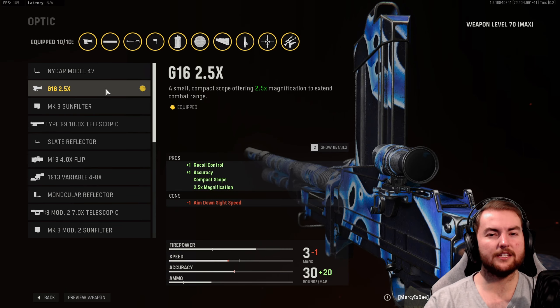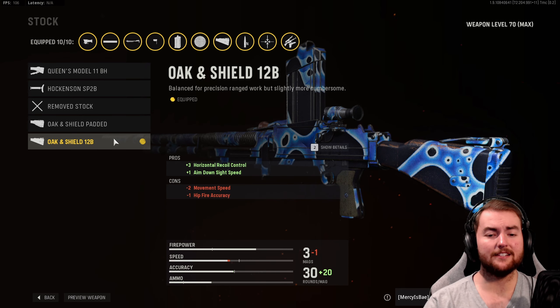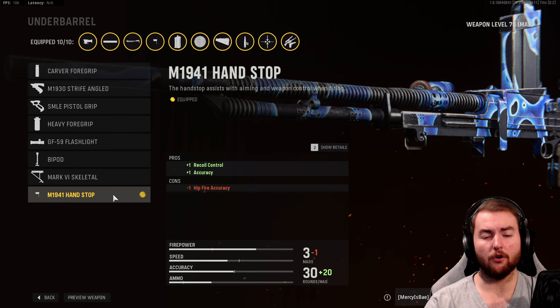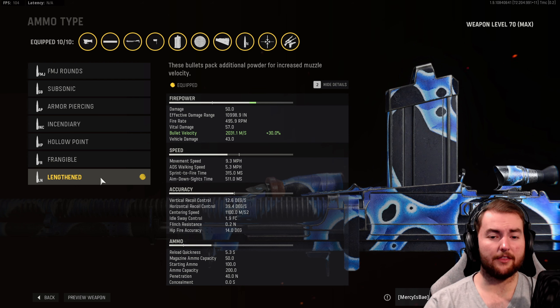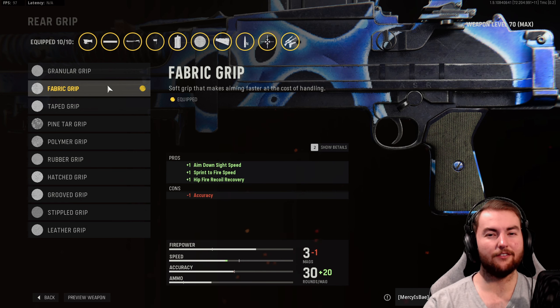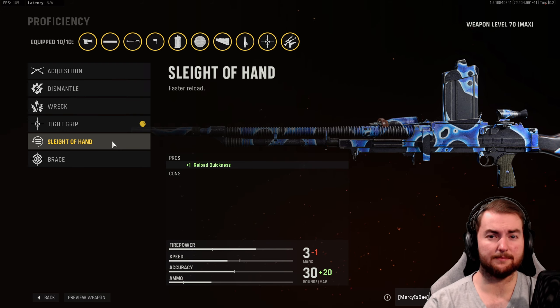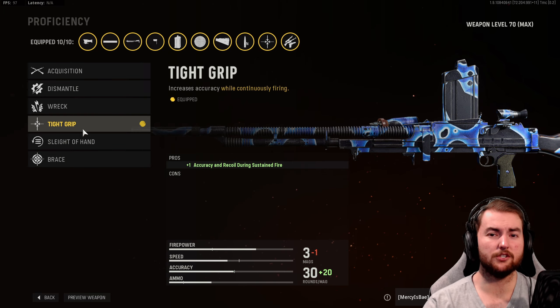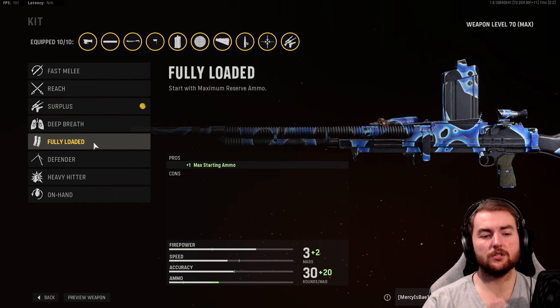In the optic slot, the G16 2.5x is the best option — a very clear sight picture with a little extra zoom when firing. For the stock, we go with the Oak and Shield 12B, giving about 10% horizontal recoil control and a boost to aim down sight speed. Underbarrel is the M1941 Hand Stop for recoil control and accuracy. Ammo type is Lengthened, increasing bullet velocity by 30% to 2,031 meters per second — almost like actual hitscan. Grip is Fabric for aim down sight speed and sprint-to-fire speed. Proficiency is Tight Grip for accuracy during sustained fire, though Sleight of Hand or Brace are also solid options. Kit is Fully Loaded for maximum starting ammo.